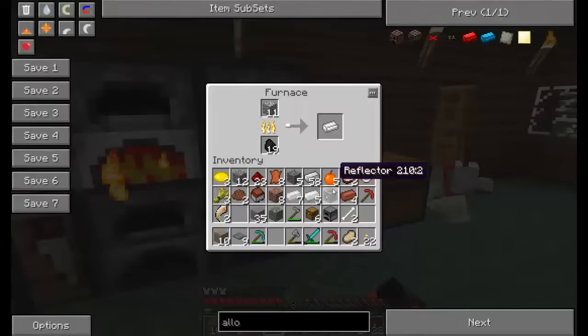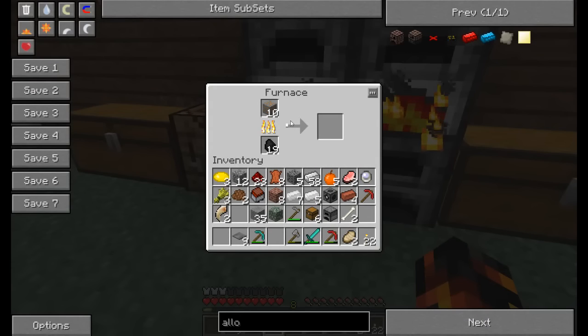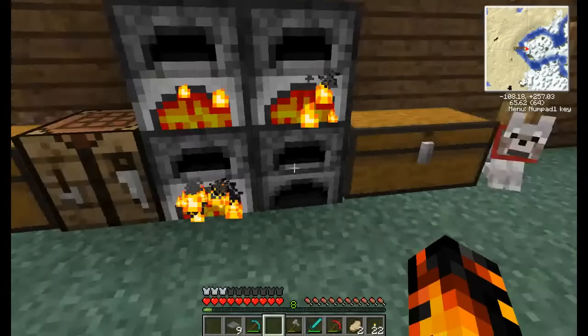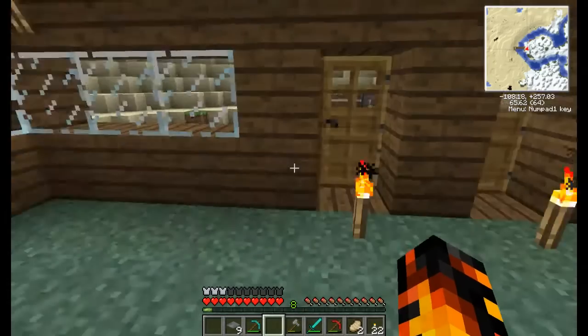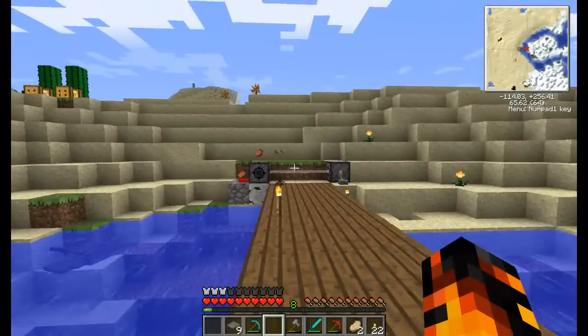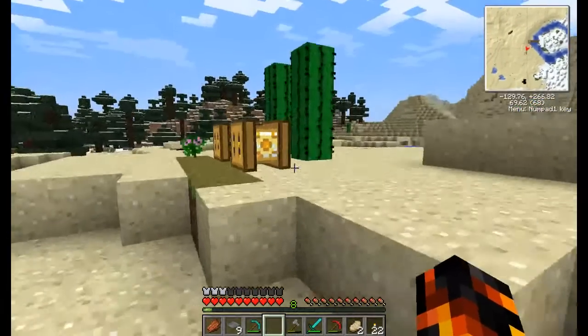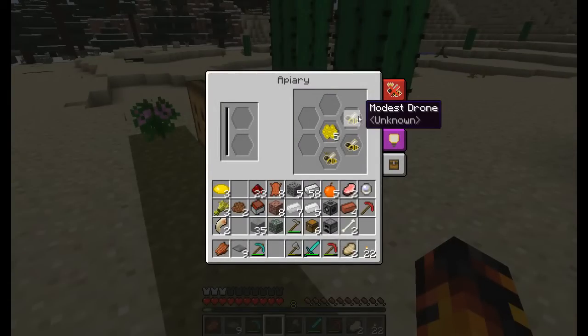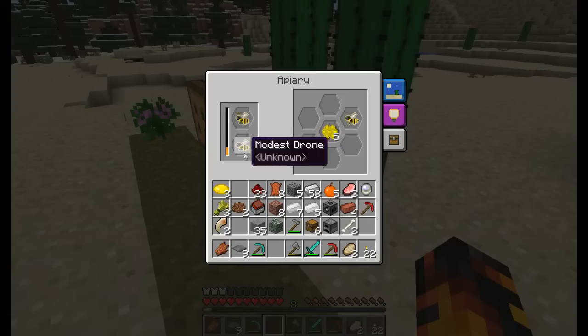There is something special here. I also made a few apiaries — let's check how they are doing. Nice, they made something! Basically you just put a princess inside and a drone in the bottom part.